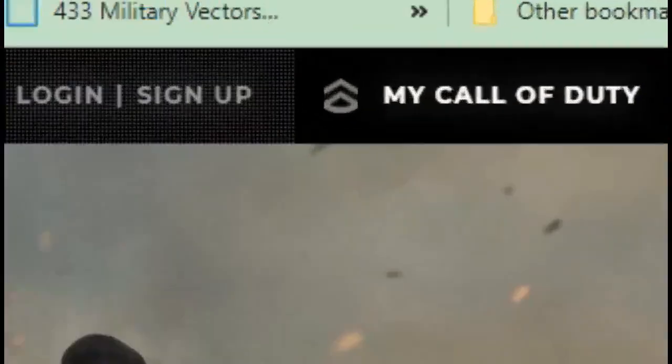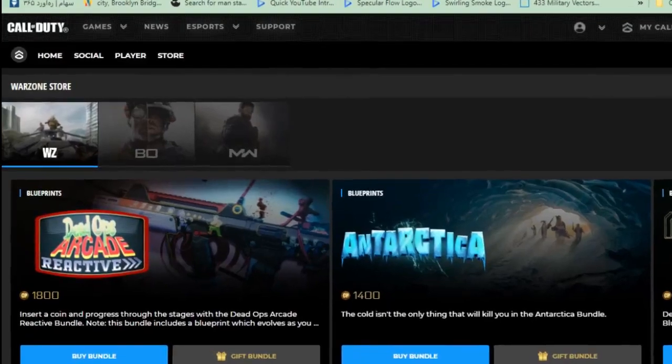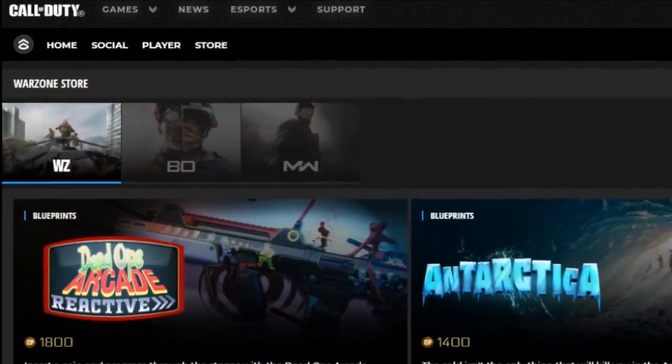To access the bundles that you want, you have to go to the Call of Duty site and then My Call of Duty. Login with the account that you want to buy the bundles on, and when you're in your account, go to the store section.